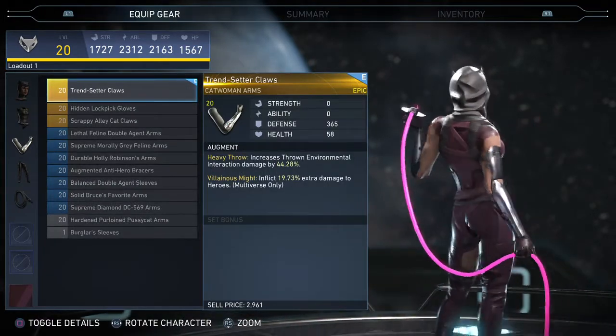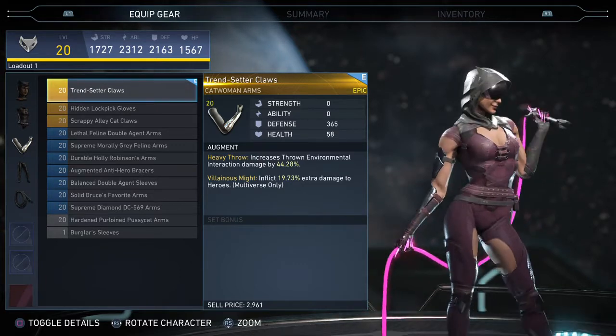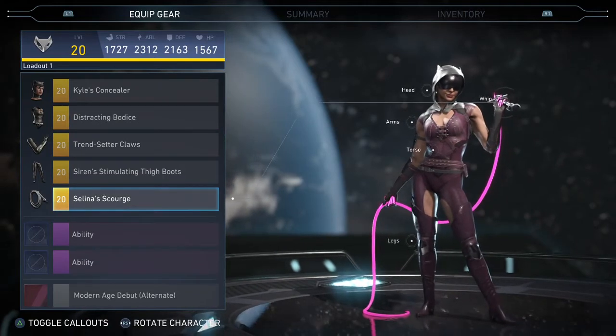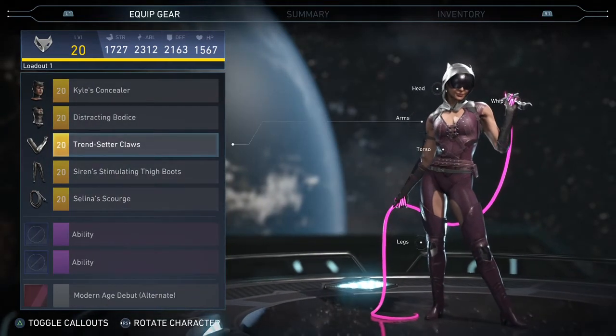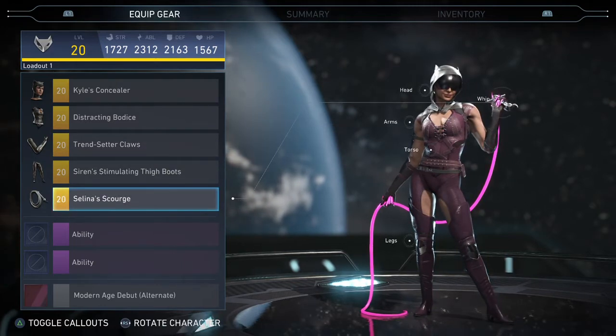Ooh, fancy fancy neon glowing stuff. I got the neon glowing claws and the whip, and I'll show you what they look like with different colors. This is the whip I just got — it's called Selena's Scourge, pretty cool. The neon claws are called Trendsetter Claws. Took me forever to get that whip.